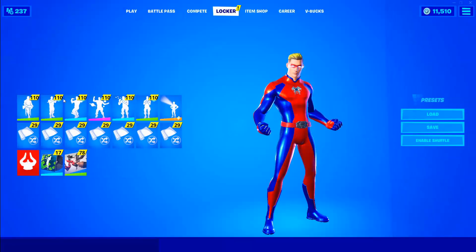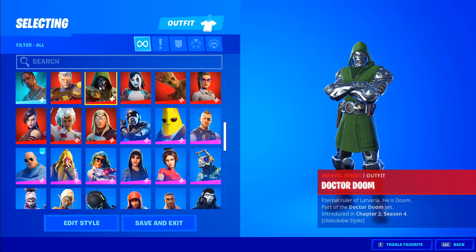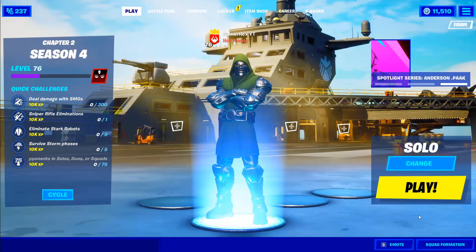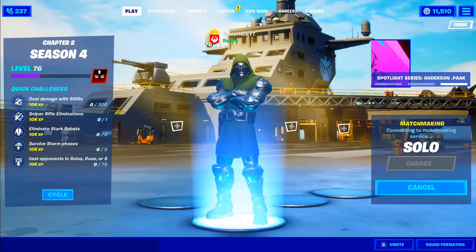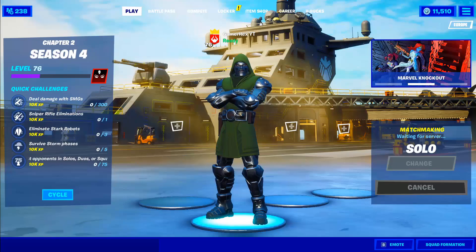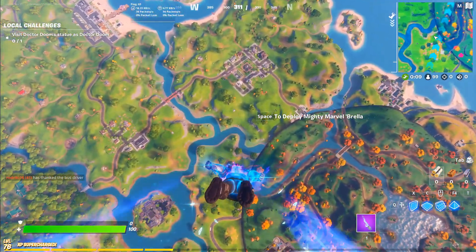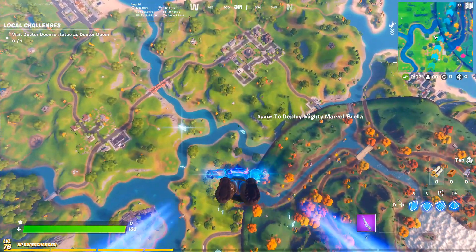Welcome to this Fortnite event guide. To finish this challenge, you have to wear the Dr. Doom skin first, then play solo, duos, squads, or even Team Rumble, and you will be able to finish the challenge easily. Don't forget to wear Dr. Doom, otherwise it will not be counted.